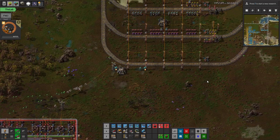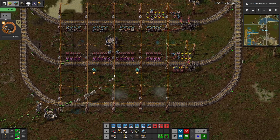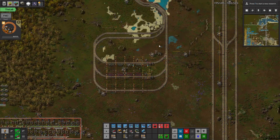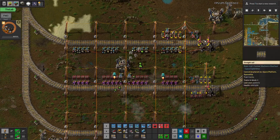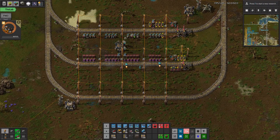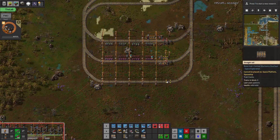The point will then be to start using the logistics train network, and you can do a lot of fancy stuff with it. We're going to probably try to redesign the space a bit and this station as well. I'm thinking maybe we should just get rid of this. I guess so.